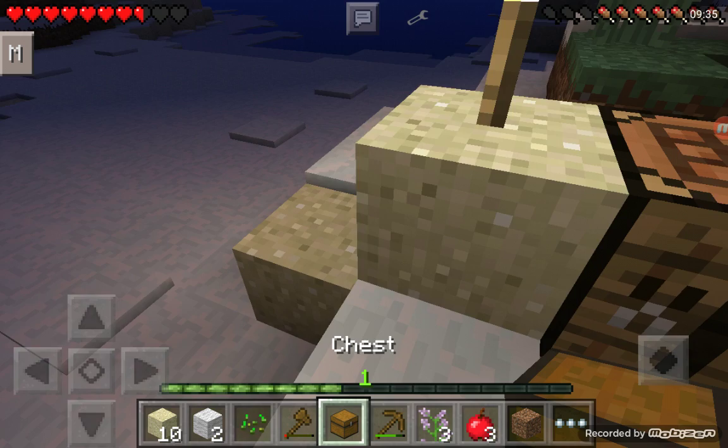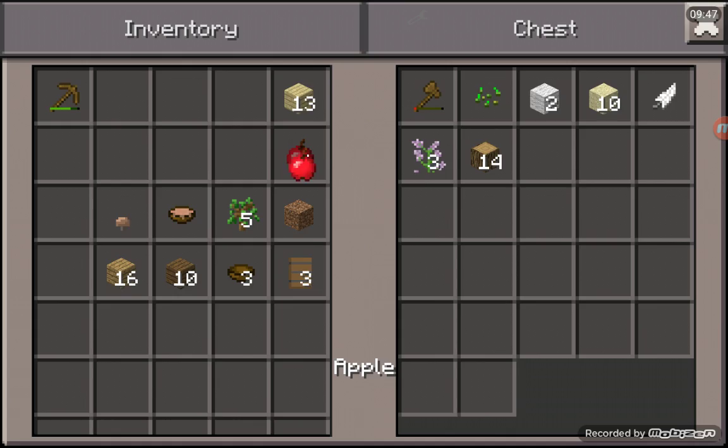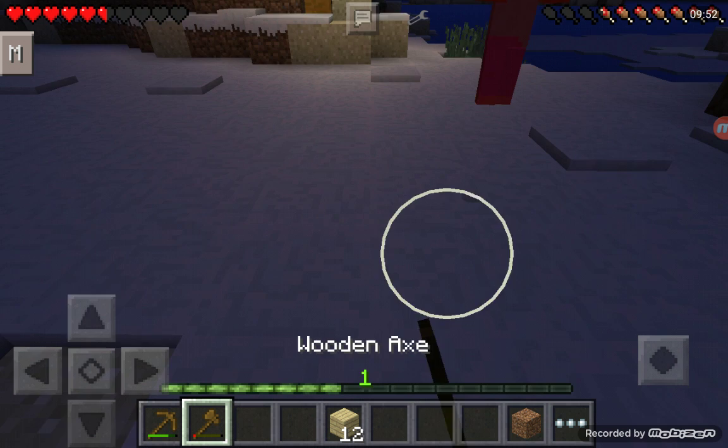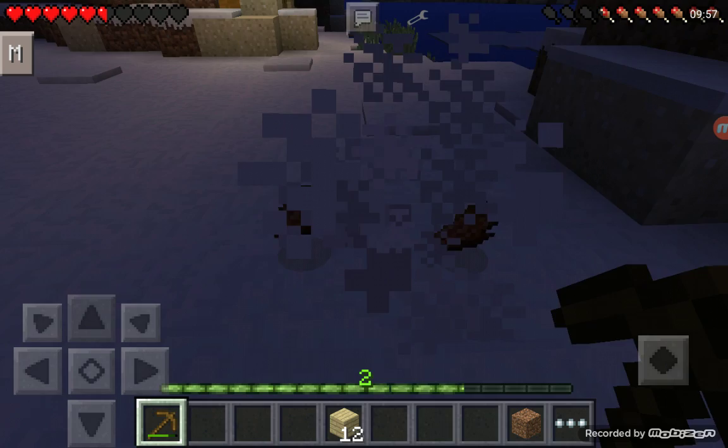Mushroom stew, mushroom stew, spruce doors — nice. Let's see a chest — there we go. I'm being inflicted with damage — nope, go away.